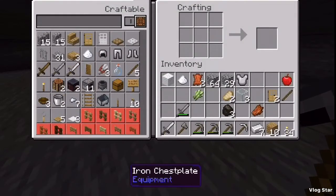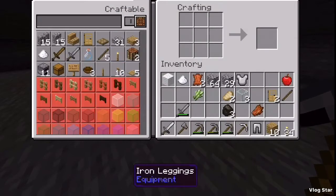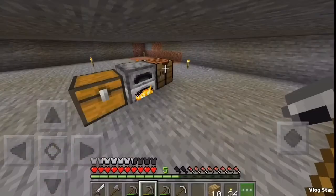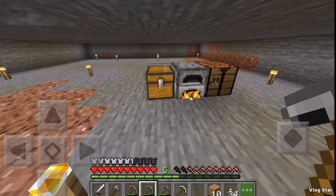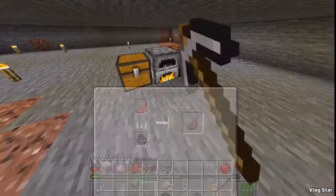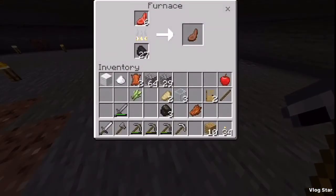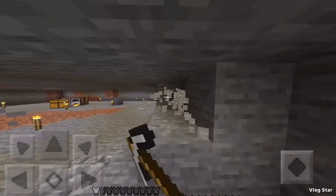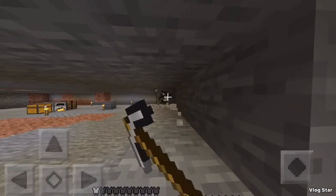I'm going to put some meat in there. I'm going to make ourselves an iron chestplate and some iron leggings. I'm going to put them on, and that means all I need to get now is iron boots. I'm just going to get the meat. Thank you for watching — I'm going to end the episode here. If we can get three likes, I'll do another video. Peace out guys.